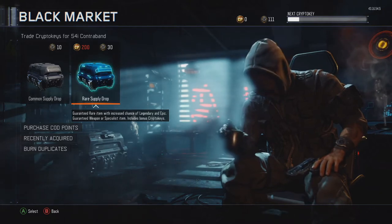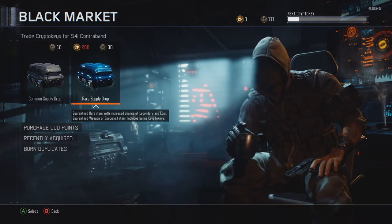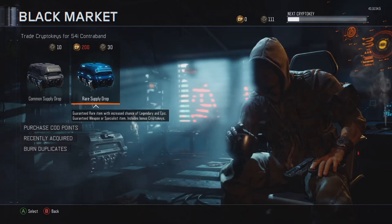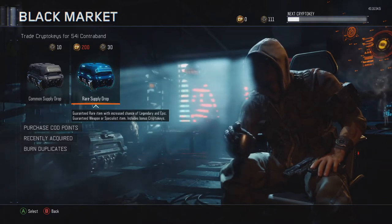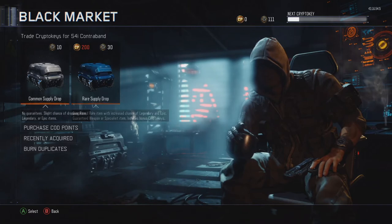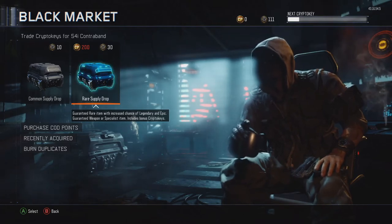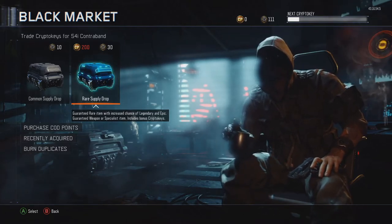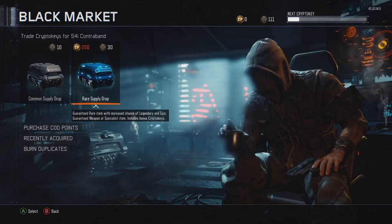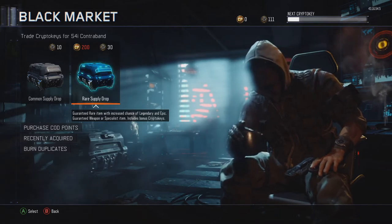Today we are actually doing a CryptoKey Supply Drop opening video. I've been saving these up for a decent amount of time and I've got over 111 CryptoKeys. Hopefully we can use these to get some epic camos in the Rare Supply Drops. I'm not even going to waste my money on Commons. I've actually played the game to grind for them — I know people buy CryptoKeys to do like 13,000. I think I can get 10 Rare Supply Drops and one Common, so let's do that now.